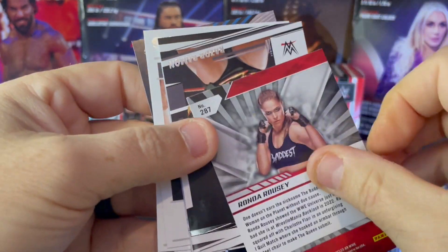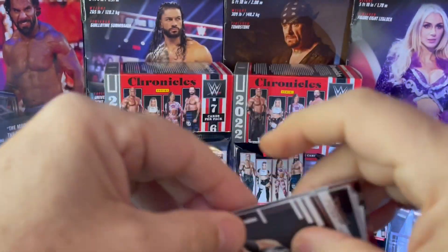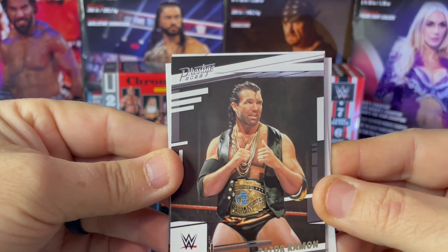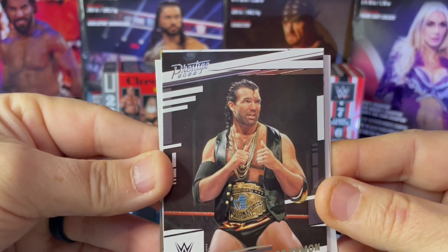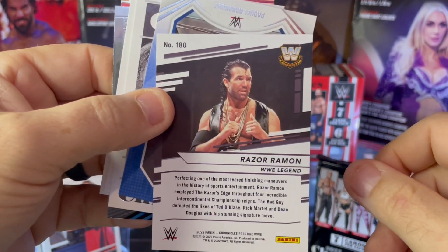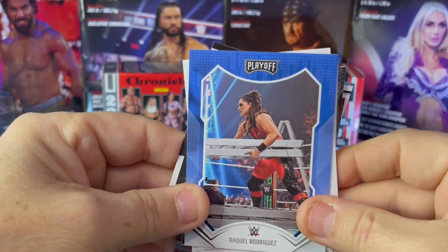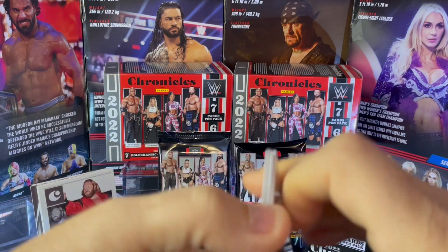Awesome. We also got the Rowdy One, Ronda Rousey — a refractor there. And looky here — the Bad Guy. Razor Ramon Prestige, featuring him in his Razor trunks with the Intercontinental title. That's an awesome, beautiful card — a must-have for the Razor Ramon fan. And we got Raquel Rodriguez Playoff card. Two great starts — two packs in.